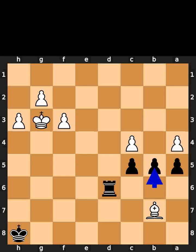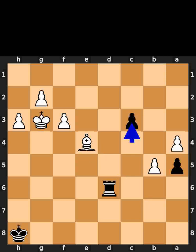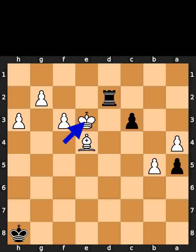Black plays pawn to b5. White takes the pawn on b5 using the pawn. Black plays pawn to c4. White plays bishop to e4. Black plays pawn to c3. White plays king to f4. Black plays rook to d2. White plays king to e3. Black takes the pawn on g2 using the rook.